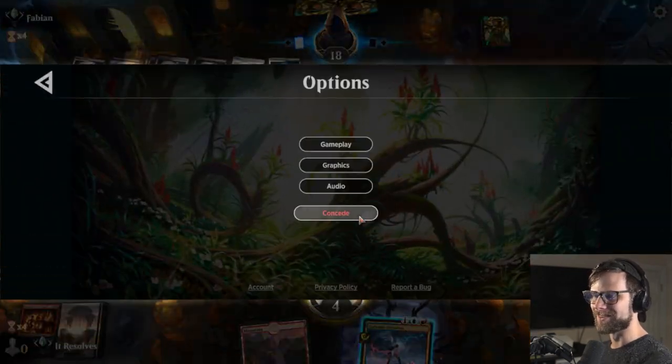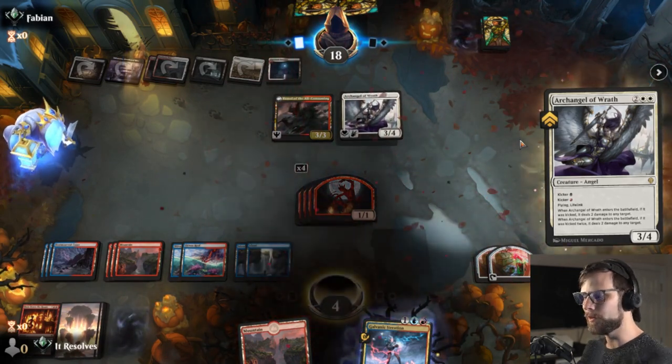We deal one here, and then one here — a calculated risk understanding they may just pass. We lost out on one damage that way, not the end of the world. Now we have all the lands — but we're just going to die to this Archangel I think. And yes, they just get to kill us off that. Good game. We have time for one more — let's hope we can get a win.